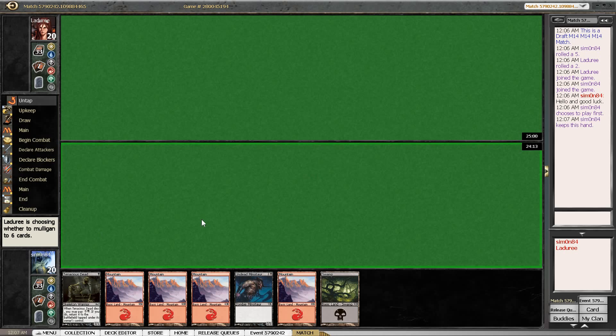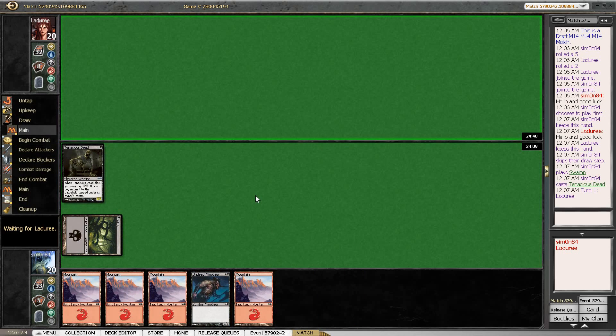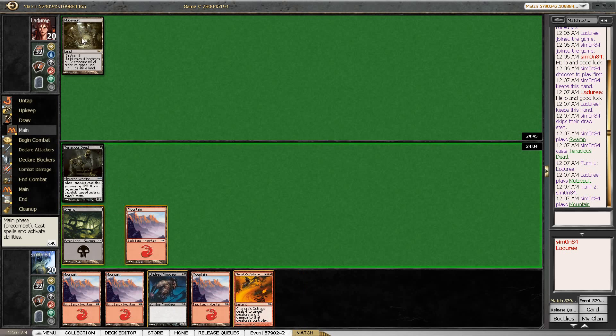This is also closer to what I would expect from our deck with four Mountains and a Swamp. Just going to run this out there. Tenacious Dead in your starting hand also means that we aren't going to be overrun by anything. This is actually interesting — do we attack for two to deal one?